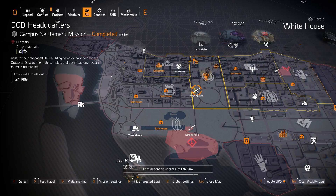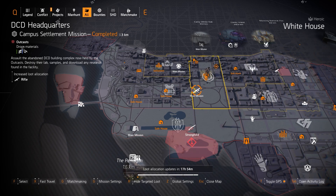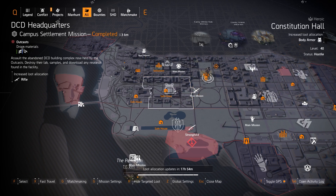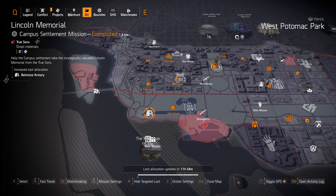Rifles at DCD: you can get a good Classic M1A — best damage talents on that are Boomerang, Ranger, and Rifleman — or you can get a Baker's Dozen or even the Surge, but the Harmony unfortunately is a DZ exclusive. You can also get the Diamondback and Merciless if you're missing those. The chest piece is at Constitutional Hall: you can get the Tardigrade chest piece and the Ridgeway, but you've got to do the exotic quest line first before it becomes available in the targeted loot pool.